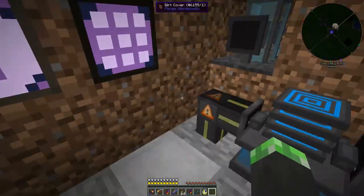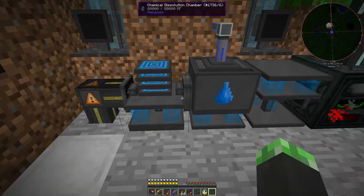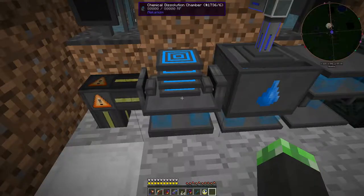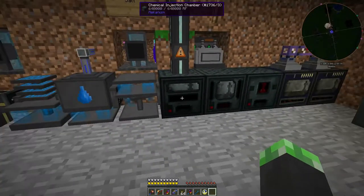So I haven't updated to Mekanism version 8, mainly because Ender IO's gas conduits and Mekanism version 8's gases do not behave with each other.